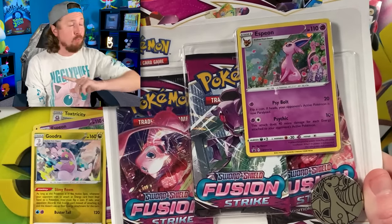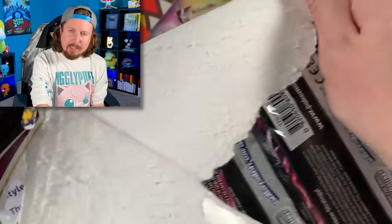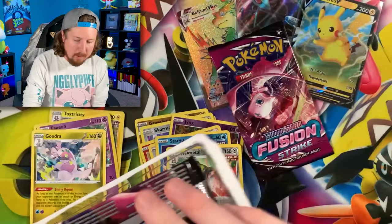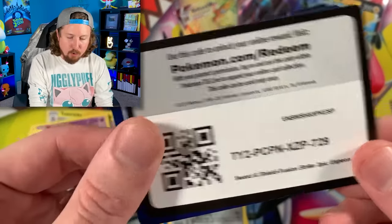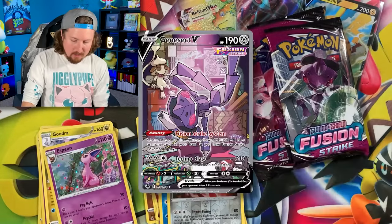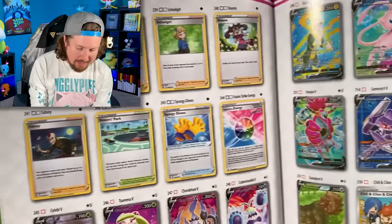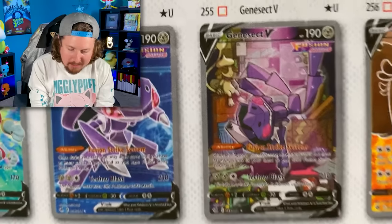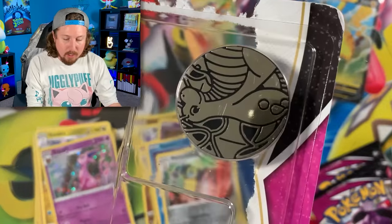The first two of the three-packs treated us really well, and the third pack treated us really well too with that Goodra. Let's see if we can keep that luck going in the next three-pack. We got Mew, we got Mew, and we got Genesect! Now my most wanted card from this set is going to be that alternate art breakdancing Genesect. Let me show you right there — it's my most wanted card, it makes me happy, it makes me smile.